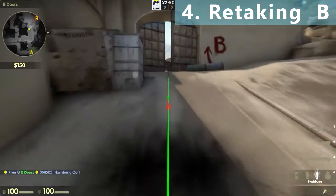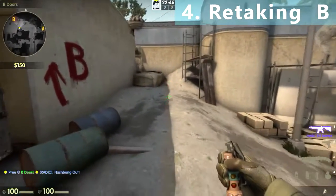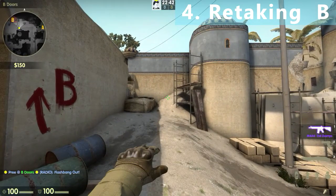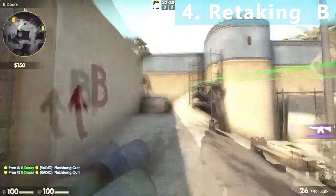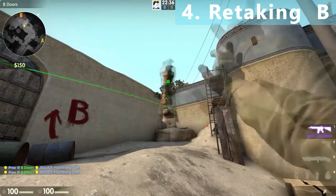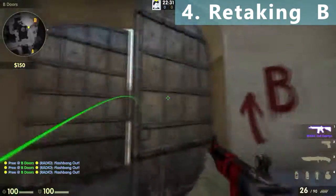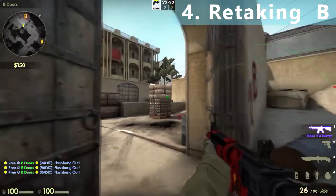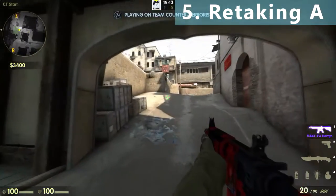To retake B, you can throw a running flashbang like this one, or align yourself with this shadow and aim to this edge and one step forward, or through this wall, or like this — these flashes will blind all the enemies at the base and you can easily retake.